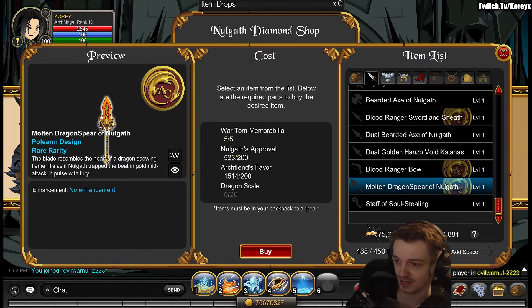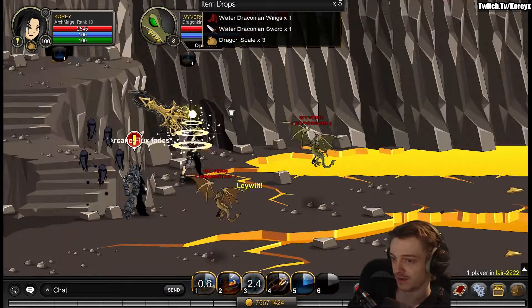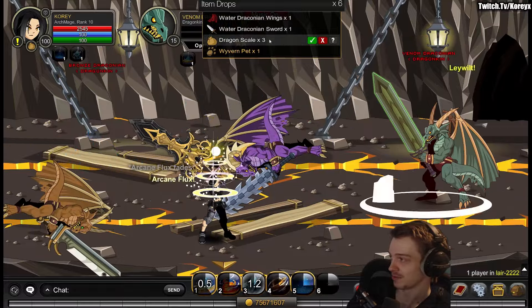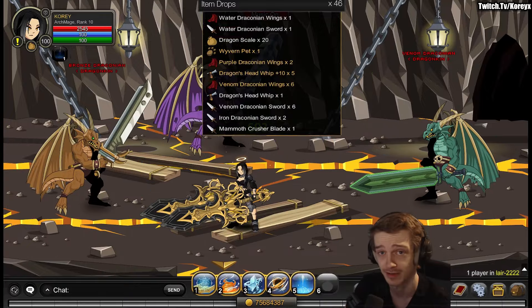Dragon Scales drop off of dragons — who would have guessed! Let's head over to Lair. This room in Lair is going to be optimal for farming; it's the one just up from the NPC. Head up here and yeah, I already got three, so getting 20 is going to be no issue at all. Then we'll have the spear.